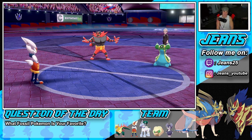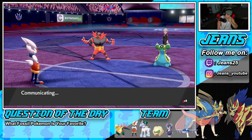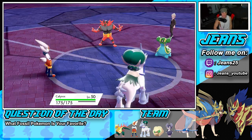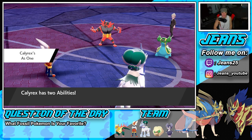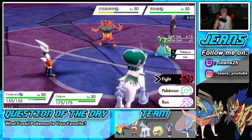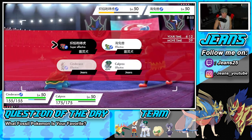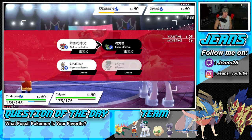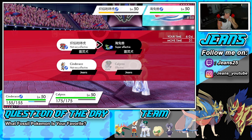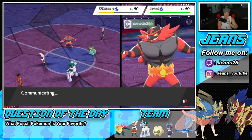Cinderace is getting drowsy from yawn. I decide to dynamax Calyrex and bring it in to get rid of this situation. I might keep Cinderace in to outspeed and dump on Incineroar. The Incineroar is such a pain and I really don't want to take a parting shot. I opt for high jump kick from Cinderace and decide to drop a max move — C-bomb — because it can dump on that thing and I don't want to waste a dynamax turn.